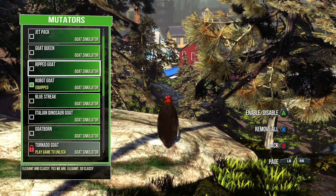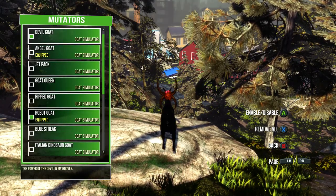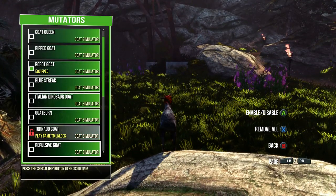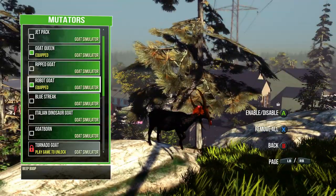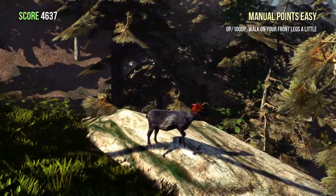Ripped Goat does not work with it. Devil Goat gives you evil robot. You can also equip it with Goat Queen and that'll look sick — though actually Goat Queen doesn't work with Robot Goat. Oh, whatever.